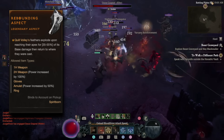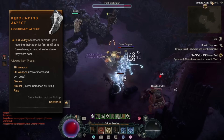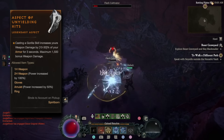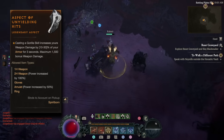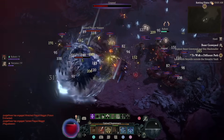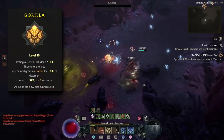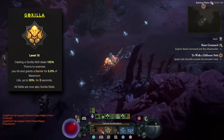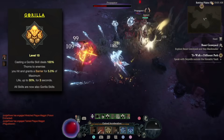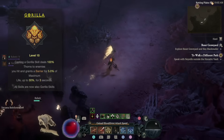Sometimes you can keep spamming Quill Volley without using your basic attack if there are enough enemies nearby. Our third method is the Aspect of Unyielding Hits, whereby casting a Gorilla skill boosts weapon damage by up to 30% of our armor. We use the Gorilla Spirit as our primary spirit in this build, which not only adds thorns damage to our attacks but gives us barrier, more resolve stacks, and makes every skill a Gorilla skill — so every skill will trigger this aspect.